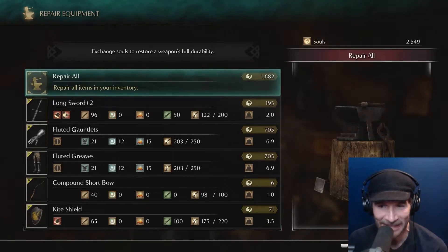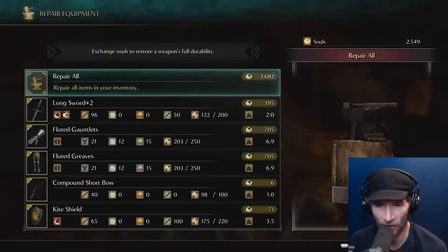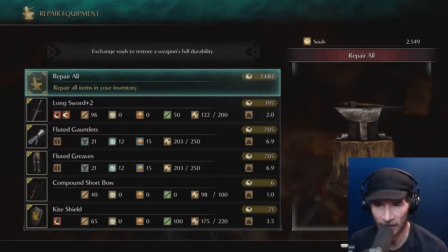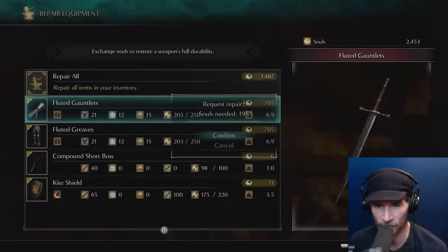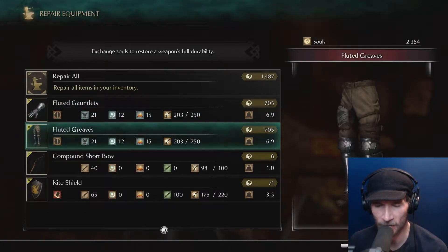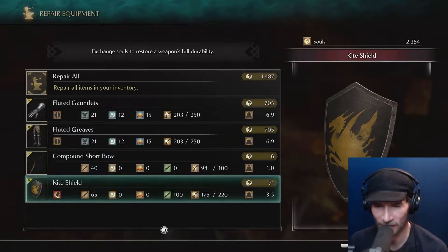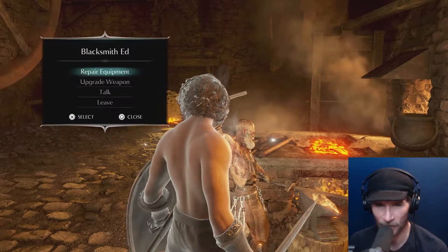Repair all — 1682? 1682 to repair all? Are you freaking kidding me? We're going to repair this one for sure. 705 for the fluted greaves. Why is it so expensive? They're not even that damaged. That's ridiculous. I'm not repairing all those.